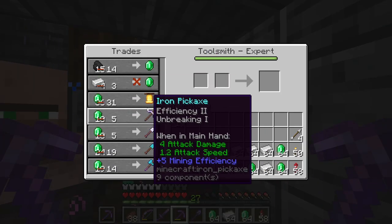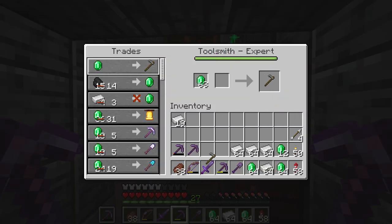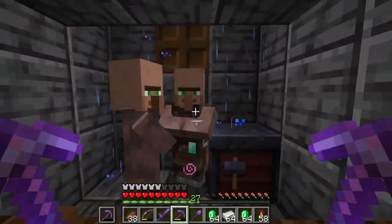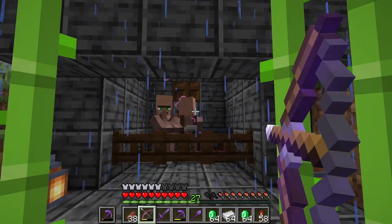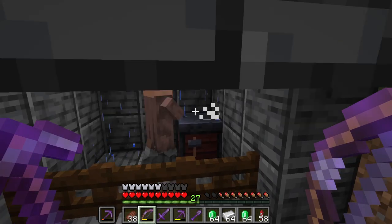Nothing here is actually good, so let's just buy a single item so he levels up. We take this out and now he has diamonds. This is pretty bad so I need to cycle him. I'm sorry buddy, you need to go.